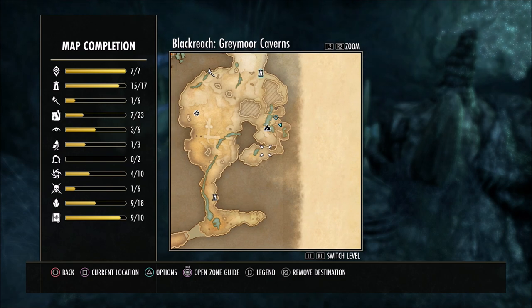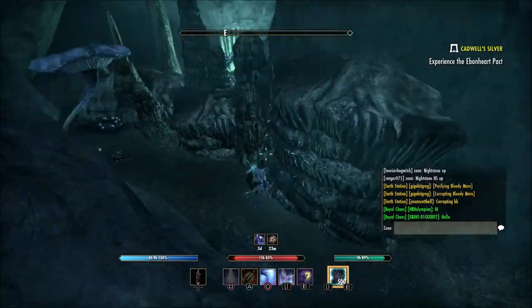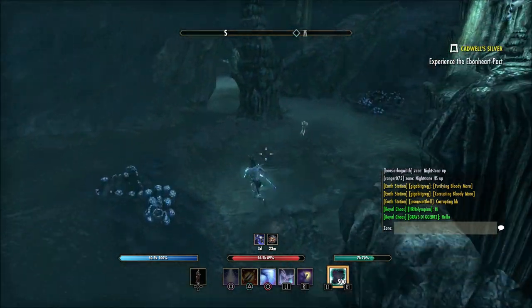Once you're in this location I'm going to show you the area we're going to. We're going to go around the curve here. You can hop off this ledge right here or go down the walkway — either one. But you're going to follow this around to where that marker was placed, and this will take you to the treasure location.